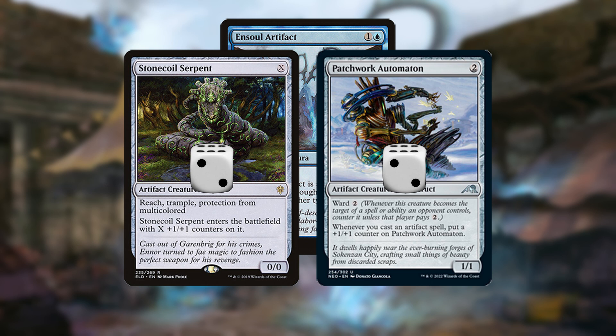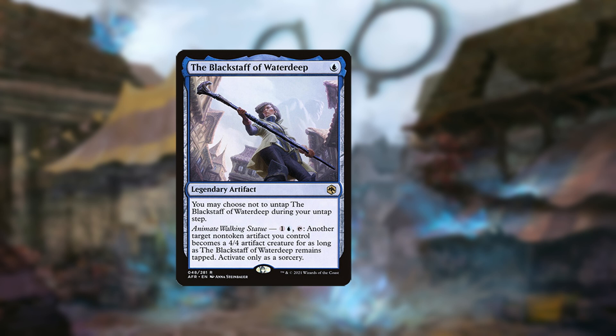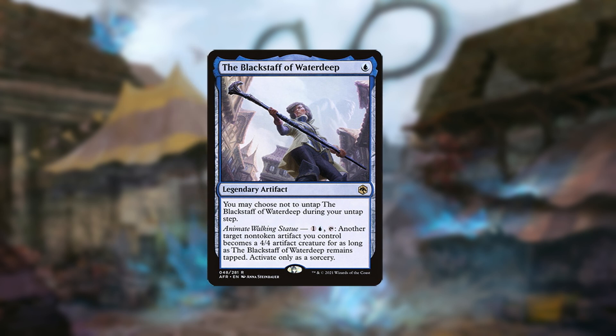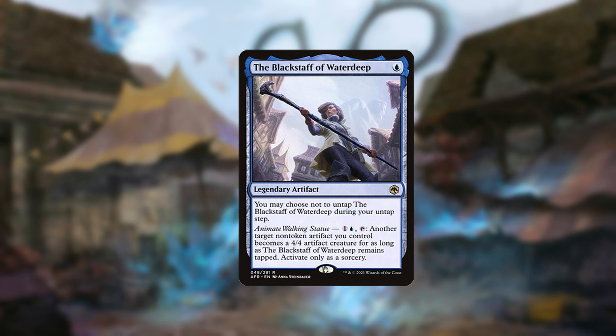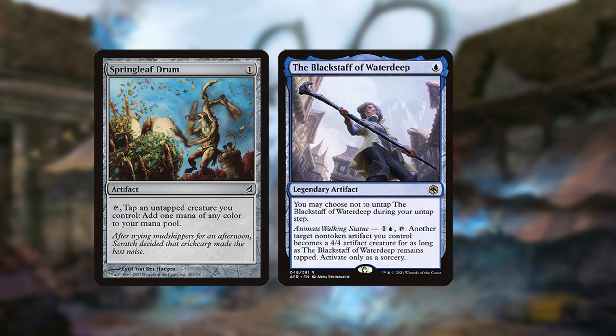Automaton also maintains Ward, making it harder to kill. The Blackstaff of Waterdeep is a similar card which, while it costs more and makes the creature only a 4/4, can be activated again if the creature dies, turning every artifact in the deck into a potential threat. This becomes more valuable as games go long, making otherwise dead late-game cards like Springleaf Drum useful.